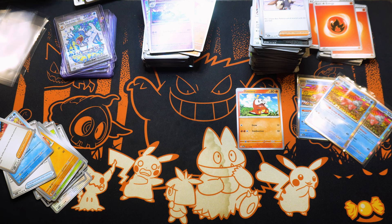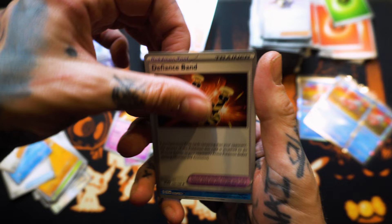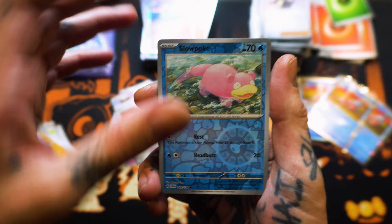Because you're getting reverse hollows and a guaranteed hollow card. For the kids and stuff it's really fun. Psychic. Defiance Bond. Reverse Holo Slowpoke — look at him.